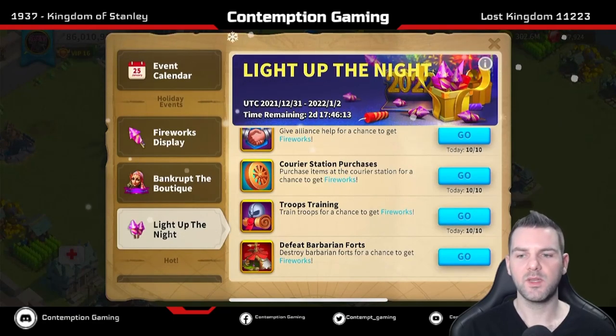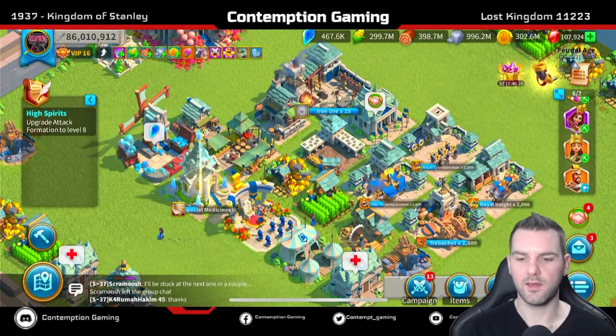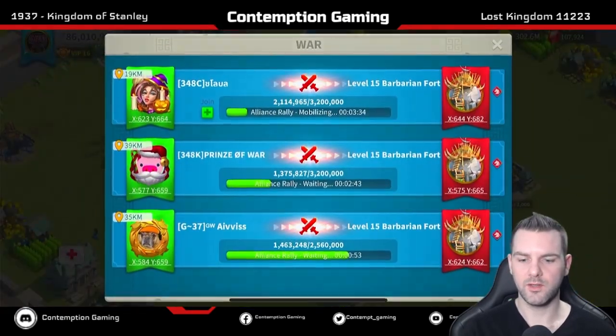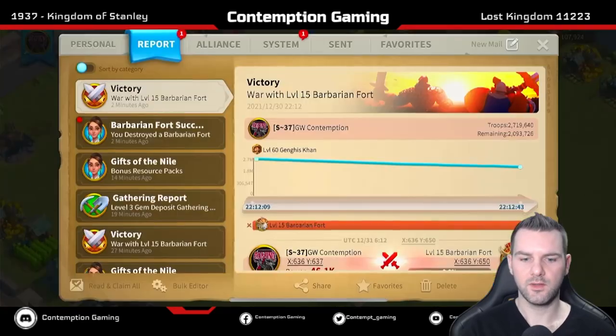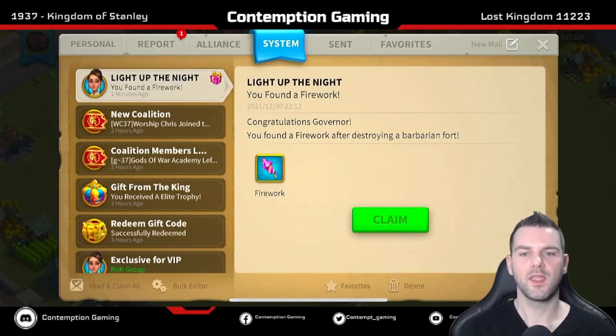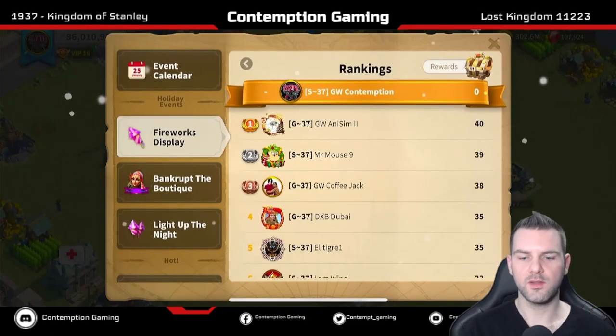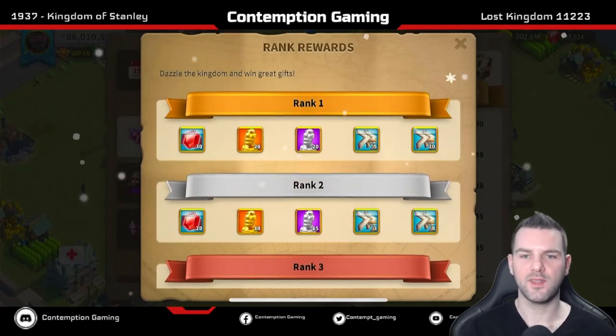The defeat barbarian forts task is the most interesting one because there's no cap on it. I've been getting a firework for each level 15 barb fort I've been rallying. We already finished it — and I got another one. So every time I finish a level 15 barb fort I get one of these, which is where you're really going to work towards these rewards.